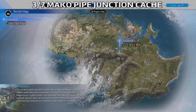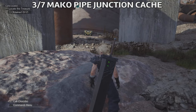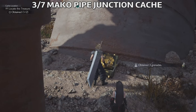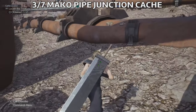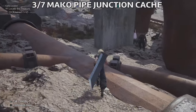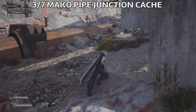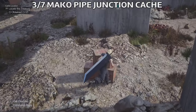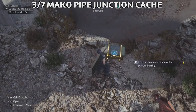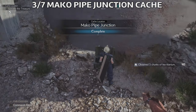The third cache is Mako Pipe Junction and it's right over here. Here we're gonna need to find two chests — one is here behind these pillars. This will give us three grenades, which should be useful in battle. There is one more chest if you go behind these pillars, you're gonna see the next one. That's the Mako Pipe Junction. There is also a Chacobo Fast Travel nearby in case you want to use it to come here as quickly as possible.